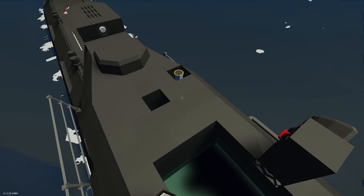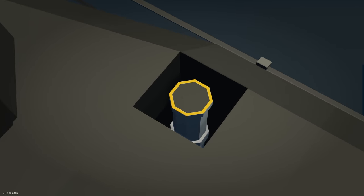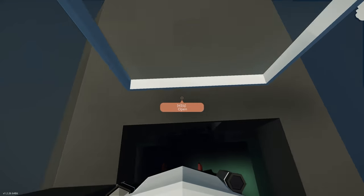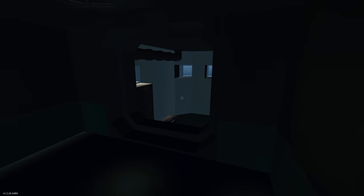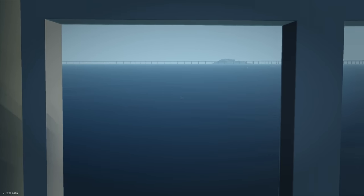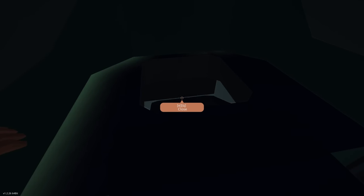Inside the conning tower, at the back we'd have cameras and periscopes. There's a little spotlight that can turn on and rotate. Going through there's an observation area, and then inside the conning tower itself we can close the hatch. There are viewports on all sides — that's pretty cool. Some equipment is behind us as well.